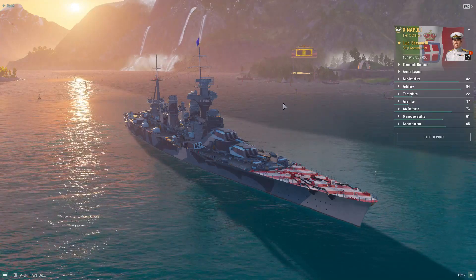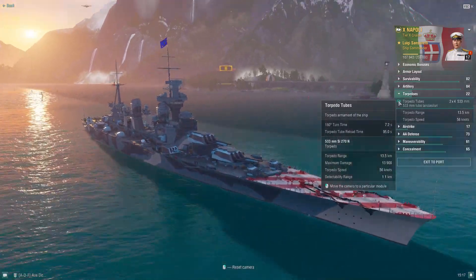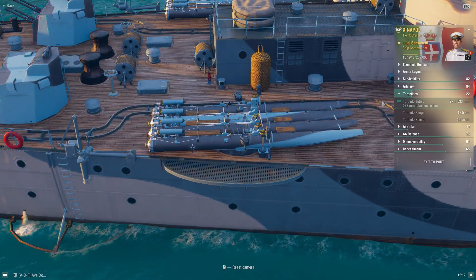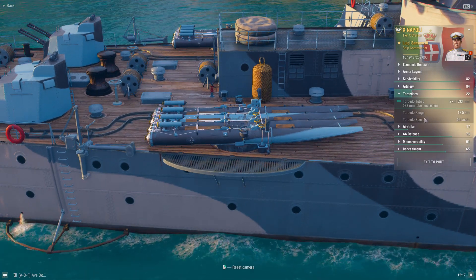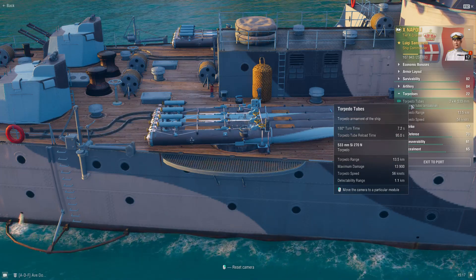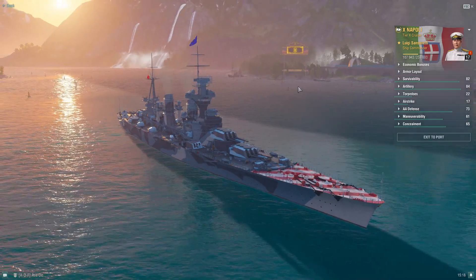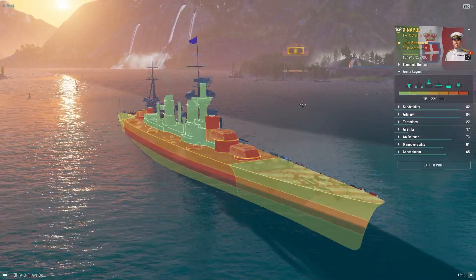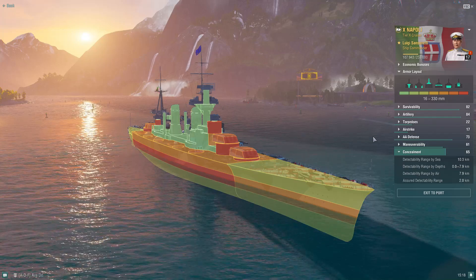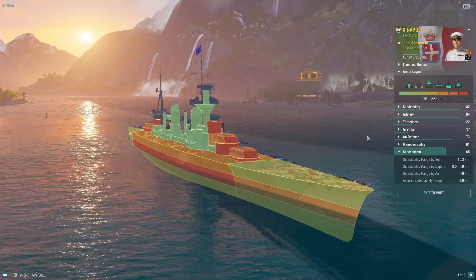What type of cruiser is the Napoli? She's a brawling cruiser. She's got torpedoes with decent firing angles — 2x4, so two sets, one on each side. 13.5 kilometer range, 56 knots, detectability range is 1.1 kilometers, and they reload every 95 seconds — just a minute and a half. The armor layout and her concealment also support the brawling role. When you build max concealment on Napoli, you can get to 10.3 kilometers, as demonstrated in yesterday's video.